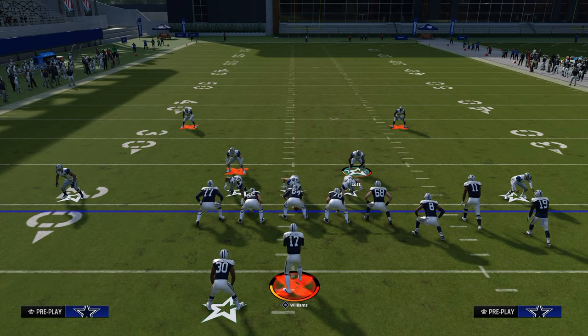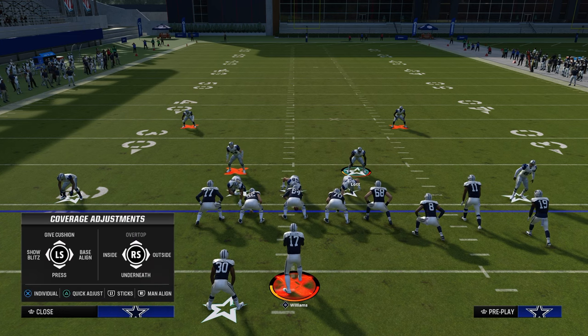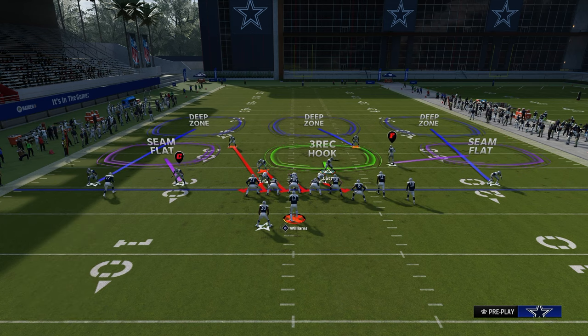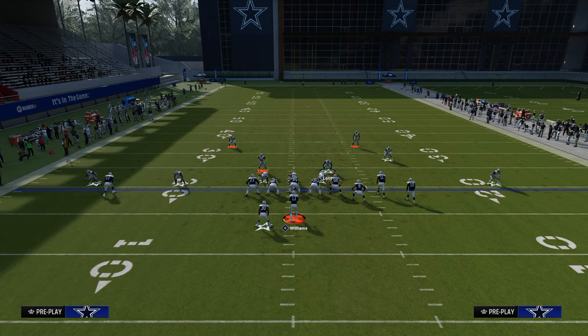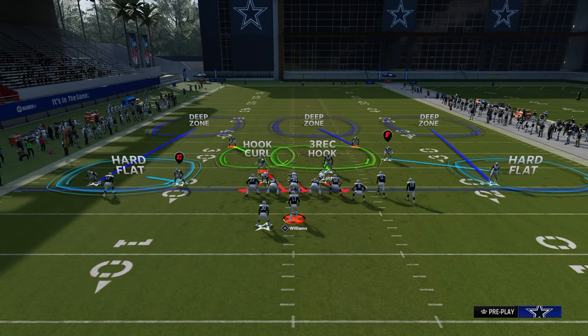You want to do this as quickly as possible. Hit Triangle or Y, then hit X on PlayStation or A on Xbox, and then hit the icon of the slot receiver — in this case it's going to be R1 — and then just flick the left or right joystick up to back him off. This makes it harder for them to pick this up. Then put your safety on the left side in a hook curl, shaded outside and underneath — it's really important that you shade outside and underneath.